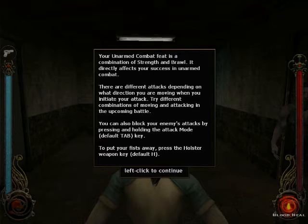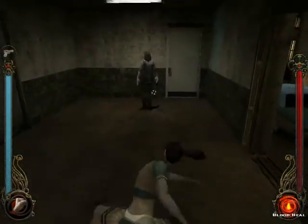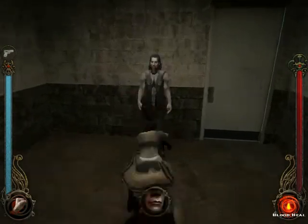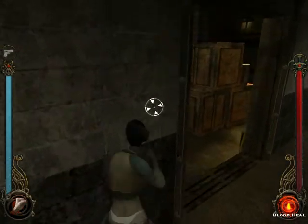To put your fists away, press the holster weapon key, which is H. You just click and you punch, and depending on which way you're clicking, it's a different attack.